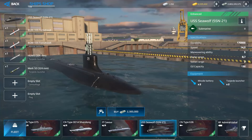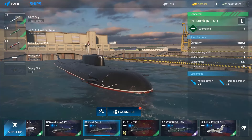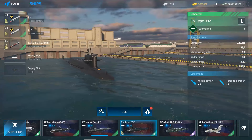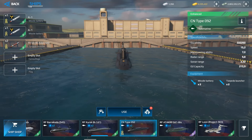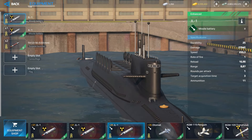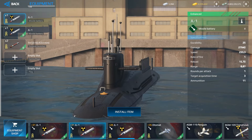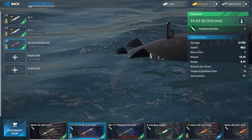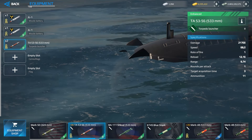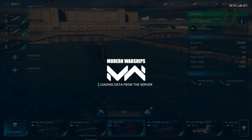There are many Tier 2 submarines: the USS Seawolf, CN Type 636, RF Kursk, and RF Barracuda. My recommendation for your first submarine is the CN Type 092. It has nuclear missiles that can be used while submerged, plus Tier 2 torpedoes — the best in terms of damage at 21,700 damage points.